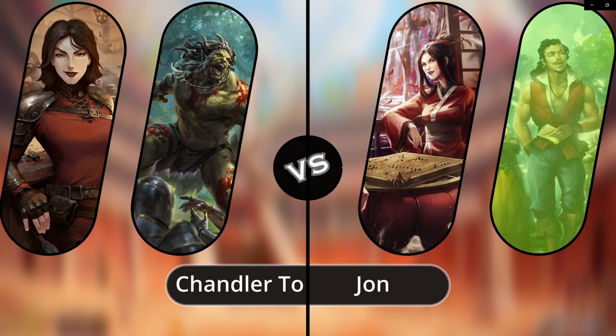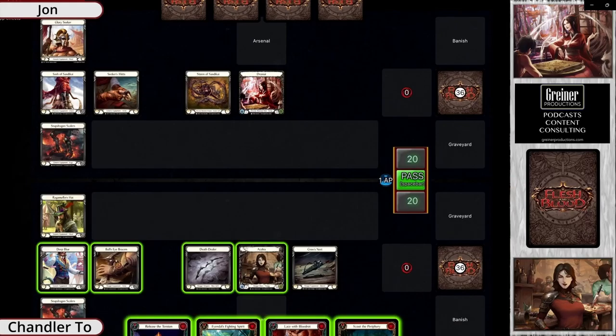Welcome to the second game of the Clash Bash League quarterfinals between Chandler and John. I'm William, and I'm here with Kevin Smurf Murphy. John pulled ahead on Bravo, so now he gets to pull out Dromai against Chandler's chosen hero.